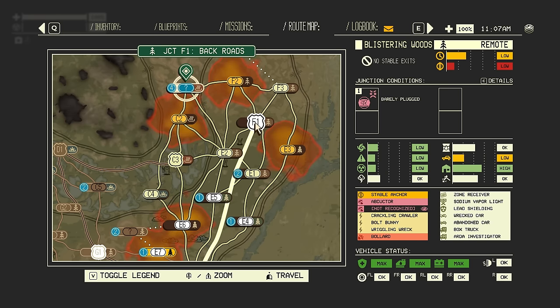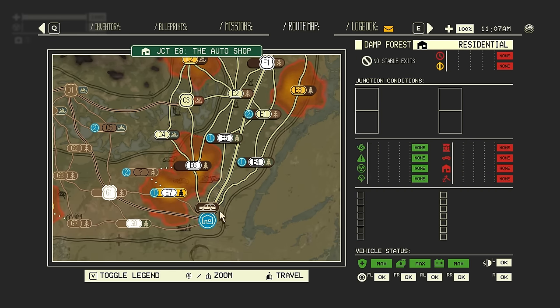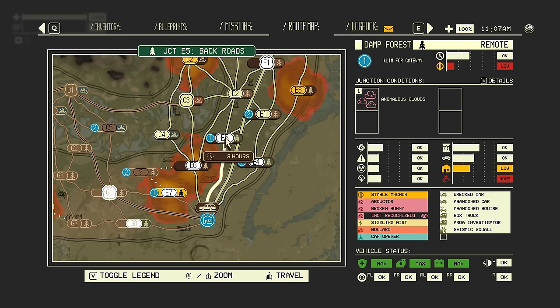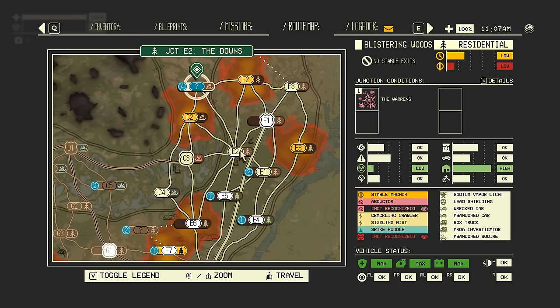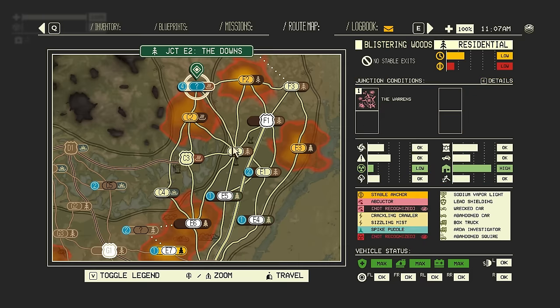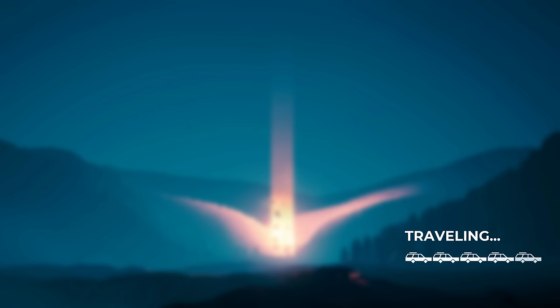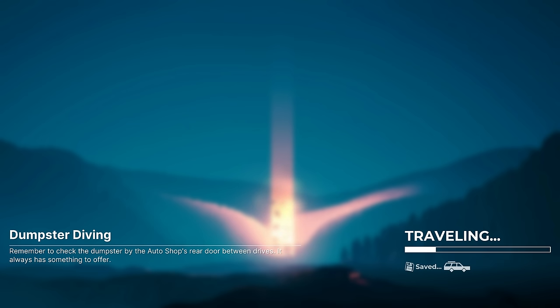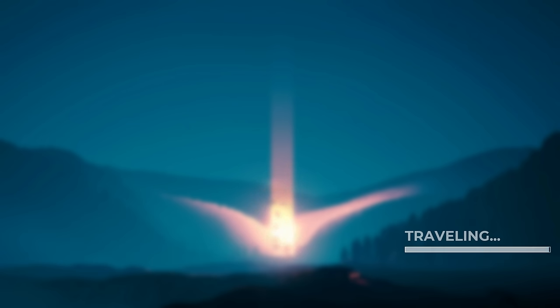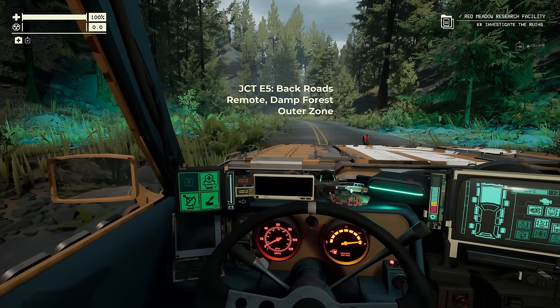I think we're going to head up to Junction F1, because this keeps me in the relatively safe outer zone. Although I'd have to go through Junction F2 to the north before heading to my destination, and F2 is currently experiencing extreme conditions. Also, F1 has the 'barely plugged' condition — the second I unplug an anchor, the entire zone will start closing in. On the other hand, if I go through E5 and E2, I can head straight to the destination. This is definitely the safer option.